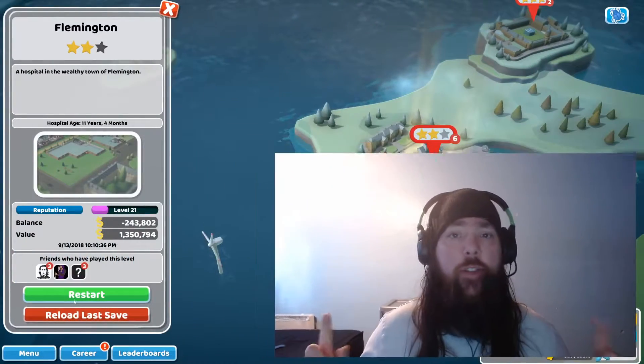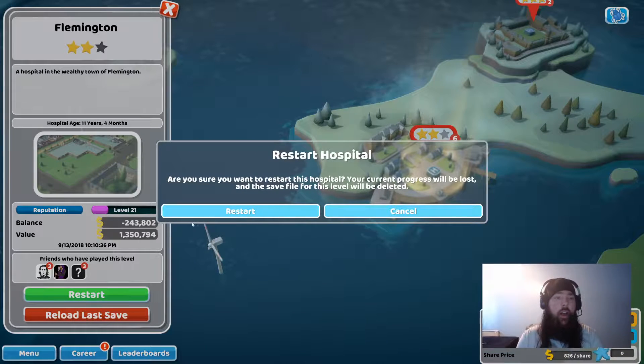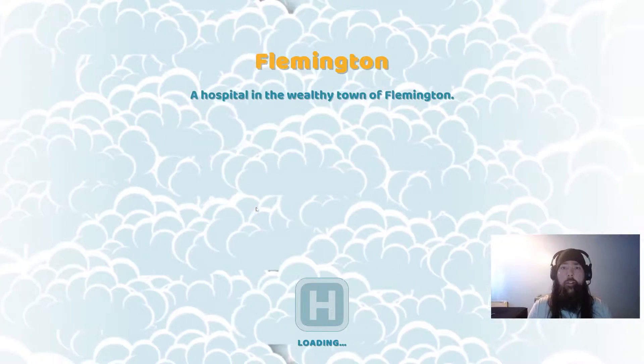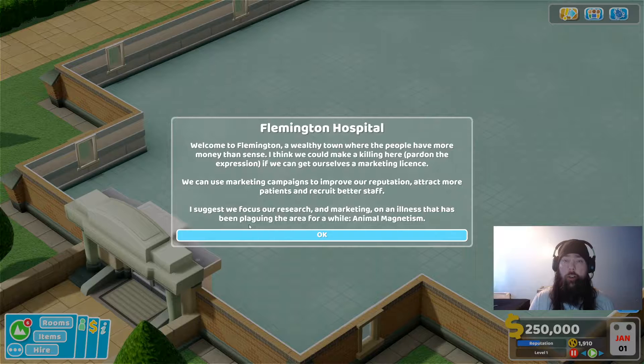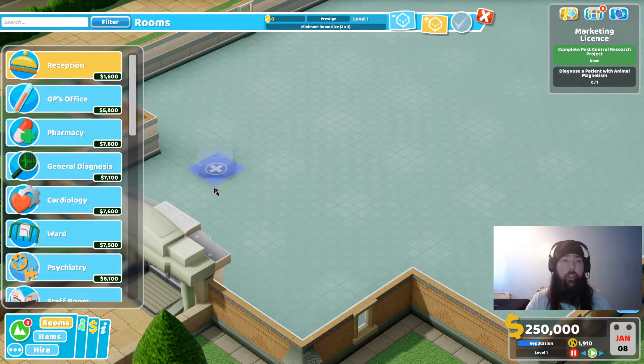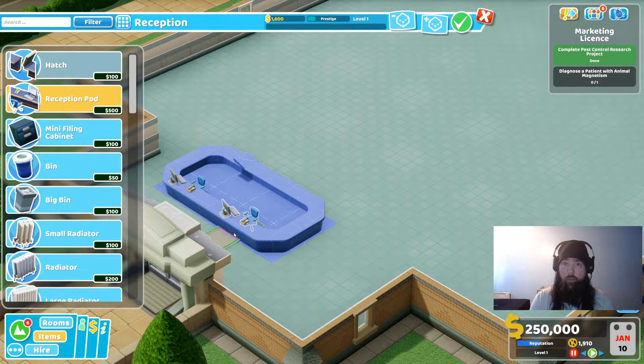Hey guys, it's Smeeb here coming at you one more time from The Game Throne. If this video helps, please do all the things that YouTubers ask you to do down in the comments and such. I'm bringing you today a tutorial for Flemington Hospital — how to get three stars on Flemington Hospital on Two Point Hospital, which has just become free on Game Pass for Xbox. I've noticed there are a lot more people playing it now, and I tried to find a solution for this myself and couldn't, so I've had to make one. I thought I'd share that with you guys.